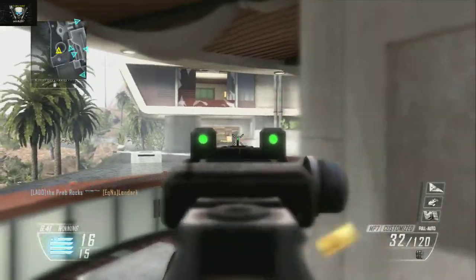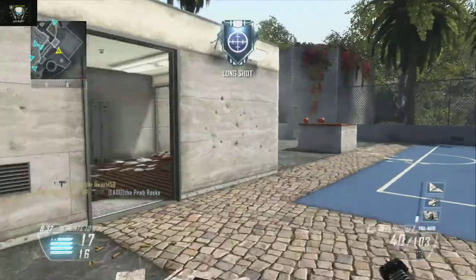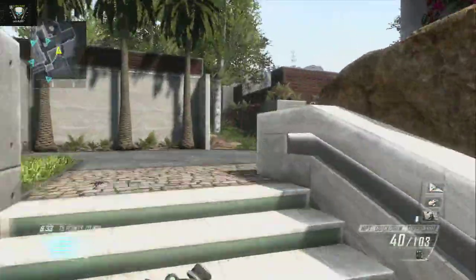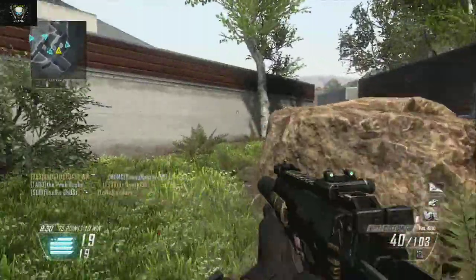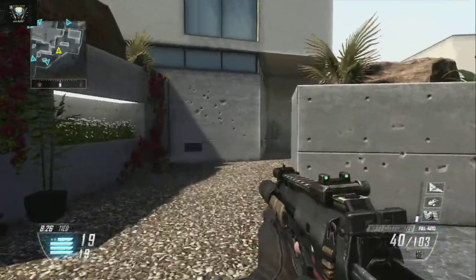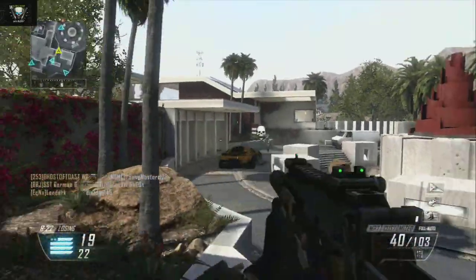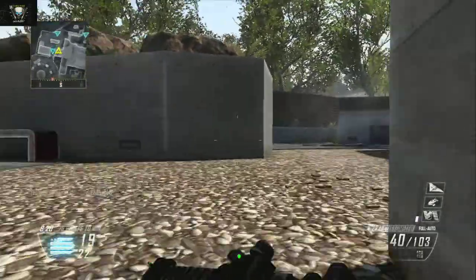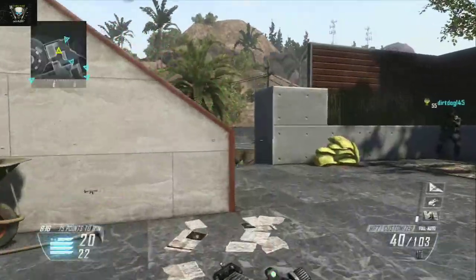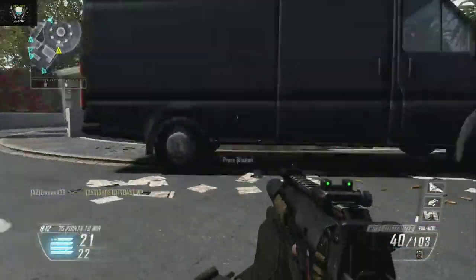Depending on who you are, if you've got the UAV on, maybe slap on a Hailstorm and Lightning Strike, or maybe put a Hunter Killer and Hailstorm. Before I really figured out a strategy, I always ran UAV, Hunter Killer, Care Package or UAV, Hailstorm, Lightning Strike. But now I'm going for a lot higher streaks — as you see here I got my VSAT, my Escort, and my Lodestar, which I do end up getting.